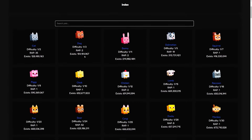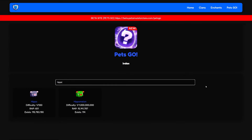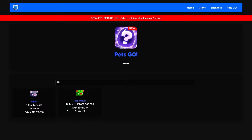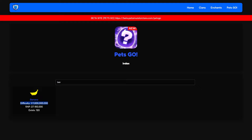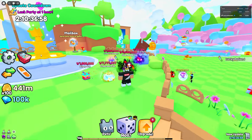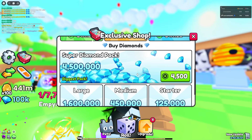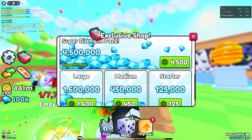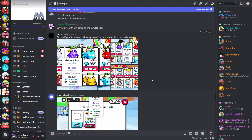Since I can't check how many Banana pets exist in the in-game index because it doesn't pop up, there's another way — the Pets Go external index. Over here I can search for any pet, even secret pets. The Hippo Melon shows one-in-a-billion and 114 existing. For the Banana, it's also one-in-a-billion, and 120 Bananas exist, so it's slightly easier to get the Banana since more exist.